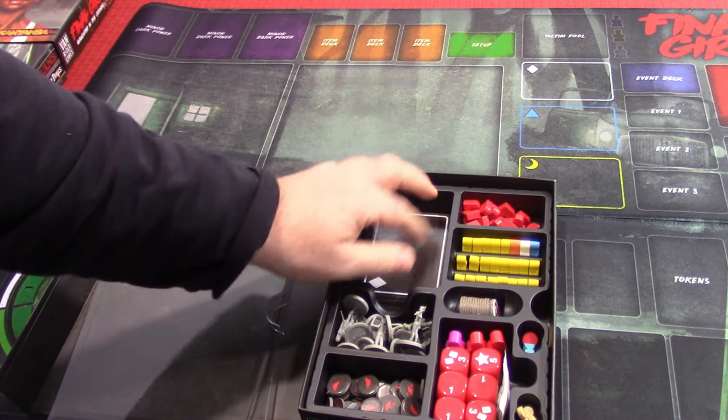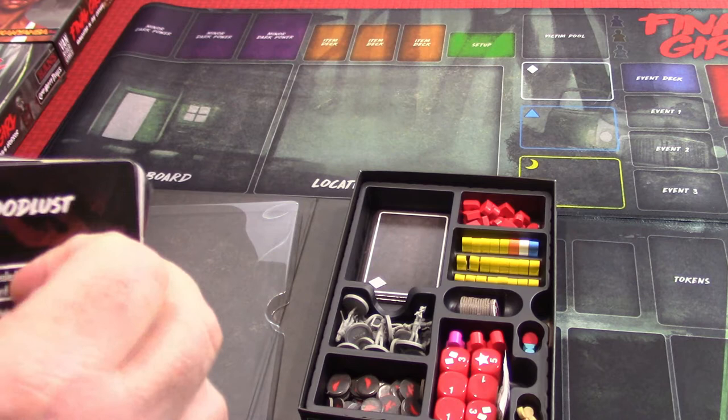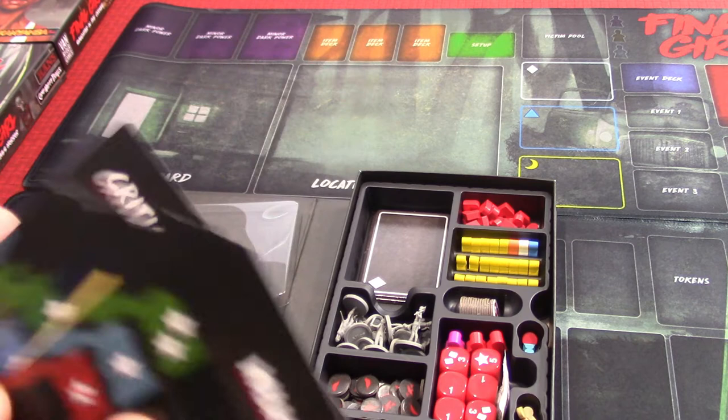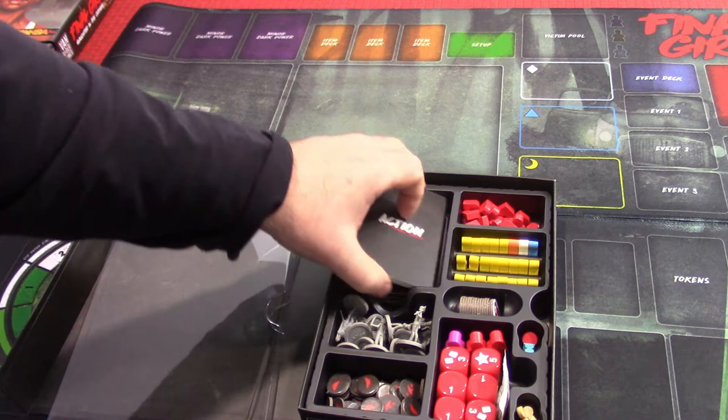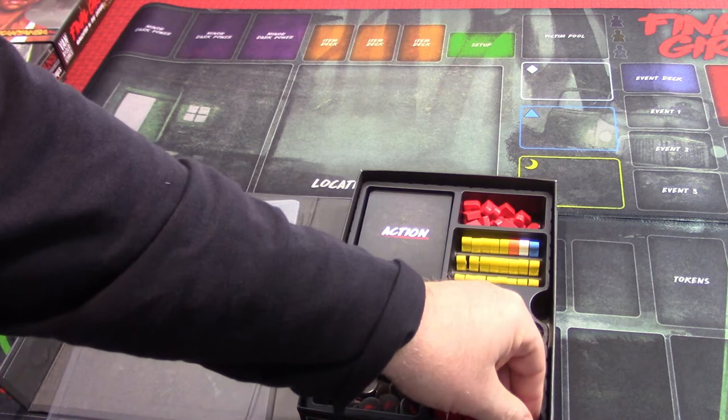You'll notice there are some special victim colors. This first set of cards — these terror cards — are for the Terror From Above expansion, which does fit in the box when cards are unsleeved. If you sleeved your cards, they probably wouldn't fit. Then here are your basic action cards that we're going to play out on the board — they've got a lot going on.